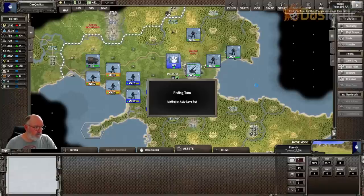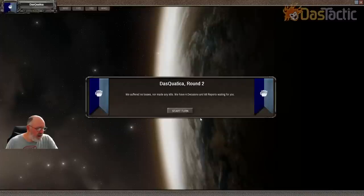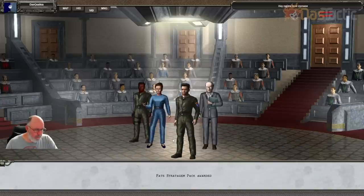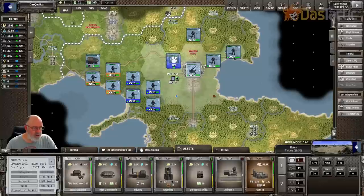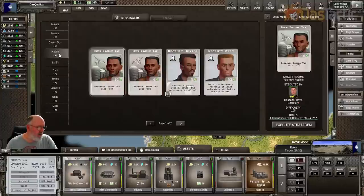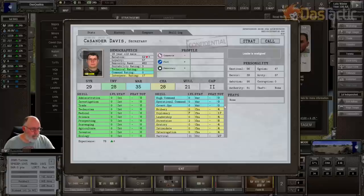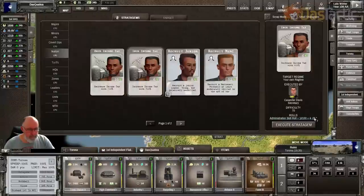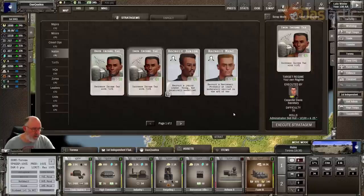We'll go across and end our turn. Now we've got the Odensee maritime trade house down the bottom there. Strat cards — what have we got? We've got nation cards. There's an increased income tax card. The administration role here is not good at all — there's a negative 25% penalty from the secretary executing the stratagem. That can be almost impossible, so we won't do that one. We've got two pages there. I've got the chemical high and the bad rations.